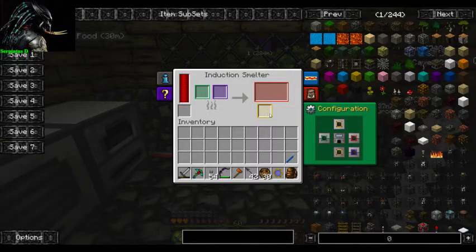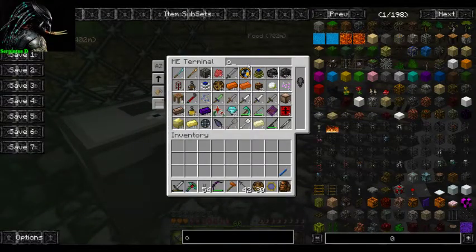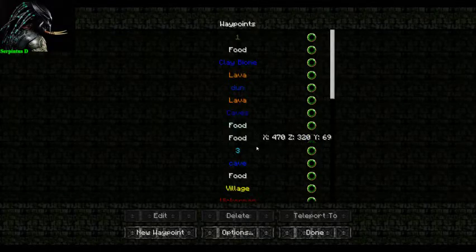We need to combine metals because we need obsidian dust. Do I have any obsidian? Oh no, that's a problem. Alright, we'll go underground and get some obsidian.